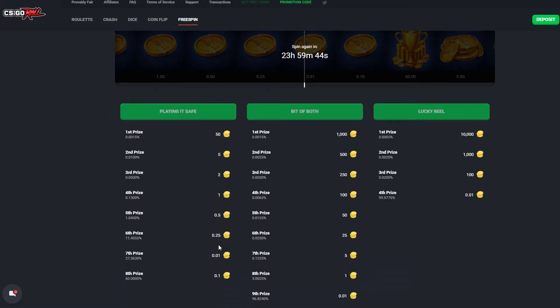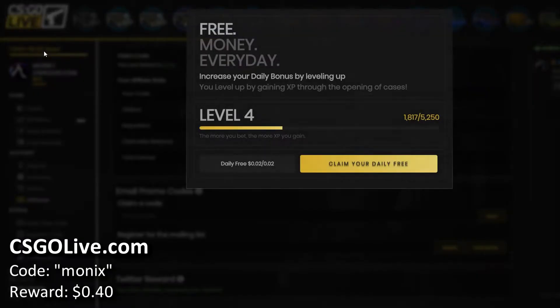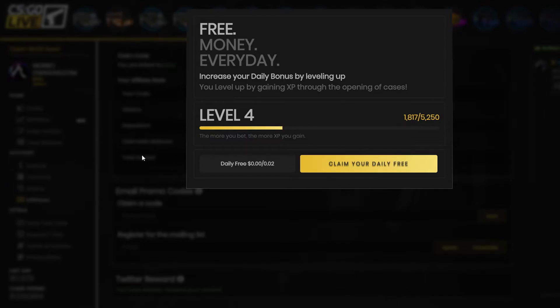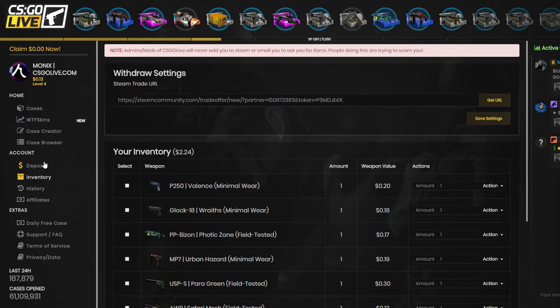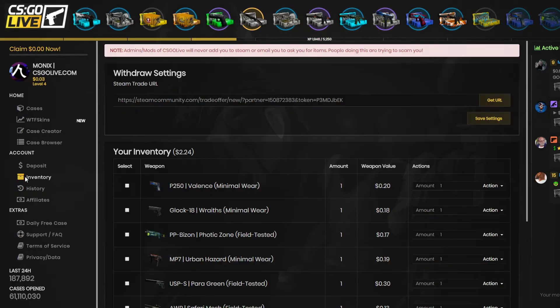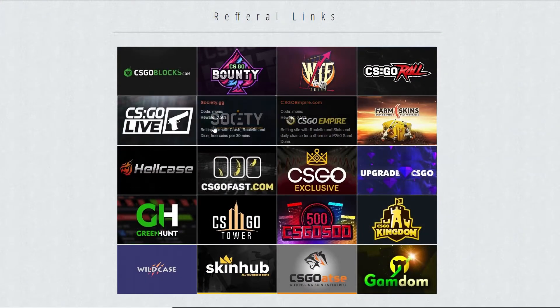Next site is of course CSGO Live — I love this site. You can claim your daily free money right here, and also go to the daily free case, but you need to put csgo live.com in your name or deposit five dollars to open it. What I like to do is go to my inventory — it's currently worth two dollars and twenty-four cents — and sell cases every time, but keep the skins. Once I have four dollars I'll just deposit five dollars and open the case without putting CSGO Live in my name.